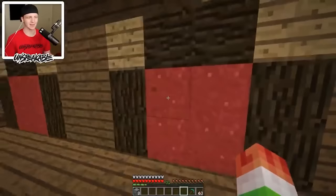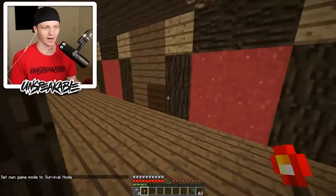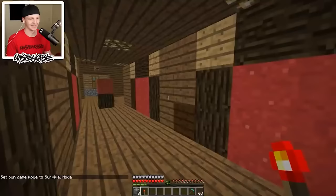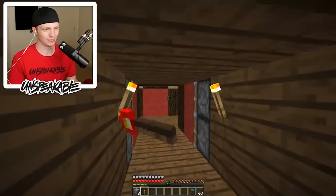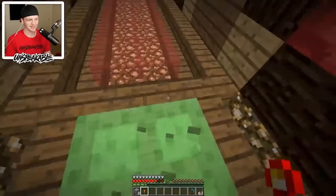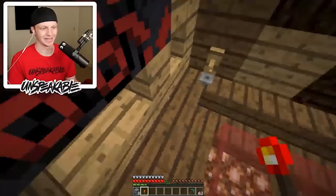There's a secret room right here — I found it! You put a redstone torch on that block, then go in here and press this button and it sends you all the way down. Wait for it to stop so you don't take too much damage. Then you're in this room — you can press this button to go back up. Or head all the way down to the end where there's some lights — it's like a secret little room.